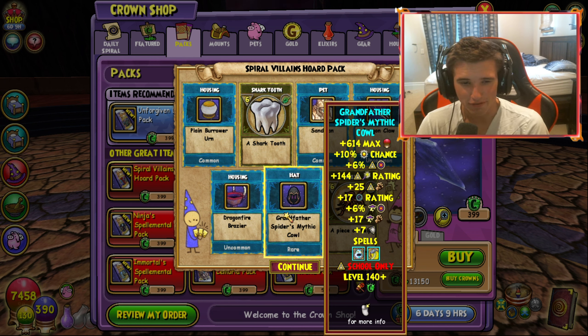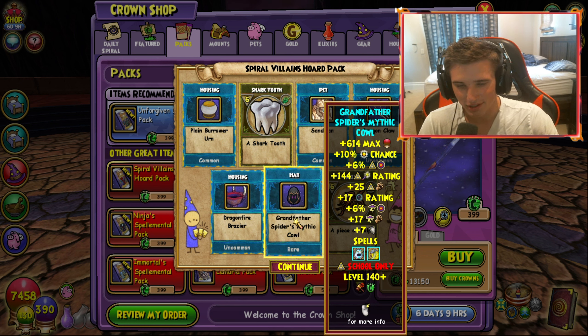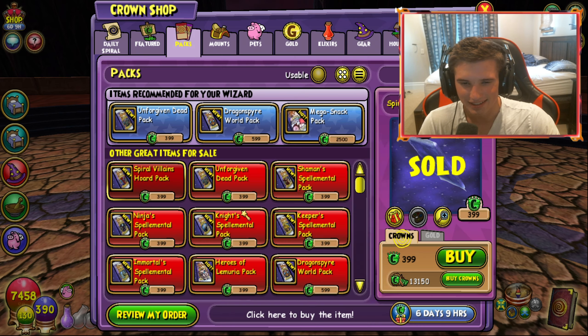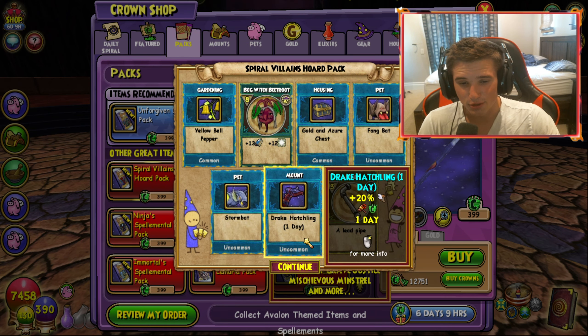There is the Storm and Myth hat for Grandfather Spider. The gear just obviously looks extremely, extremely cool. I'm really excited to see the stitches that will just come about from just having this gear in the game — it's gonna be pretty cool. Alright, there's the Drake Hatchling mount. I would love a permanent version of these — these mounts look extremely cool.